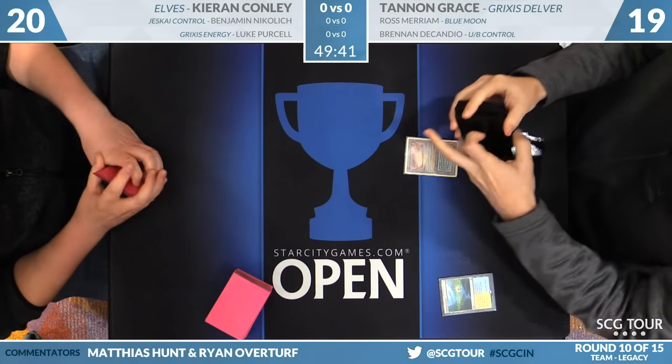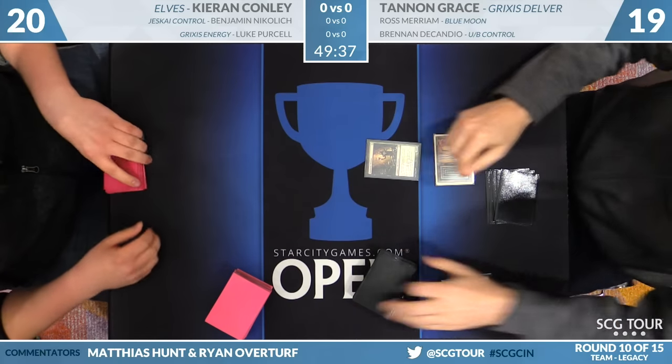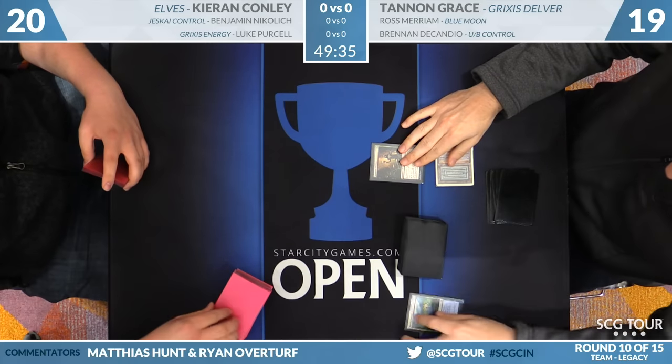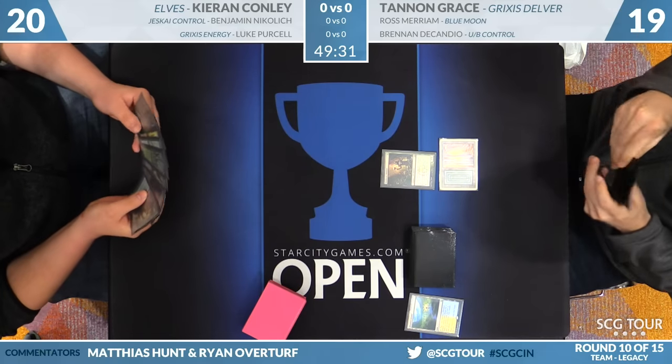Alright. Hey, these are the things I want to see to win this match. And Deathrite. Liking all of this. I'm going back over to Kieran. Draw Scavenging Ooze for the turn.